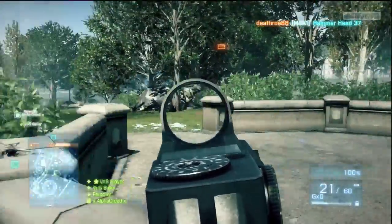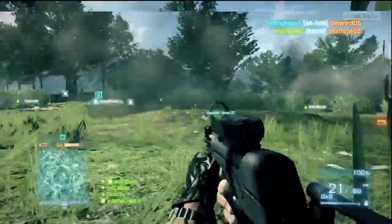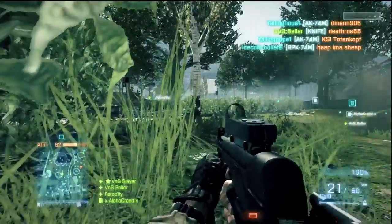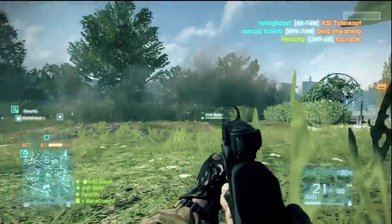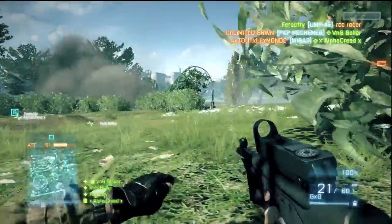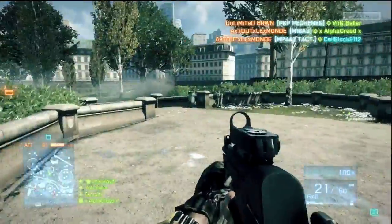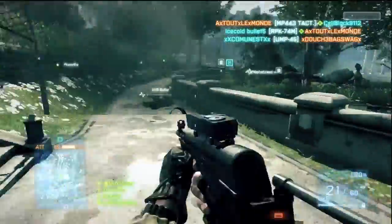Another thing I want to talk about is these guns don't have that much recoil in my opinion. If they're pretty close range, just spray them down because they do not have that much recoil. When they're really far away, then I would say round burst, but most of the time just spray. It only takes like five bullets hitting them to kill them.